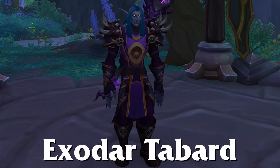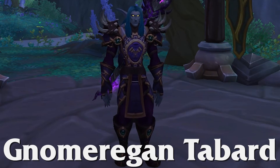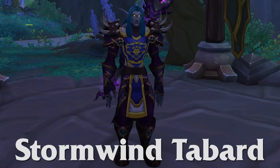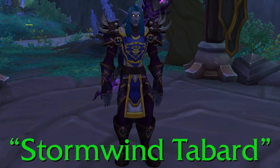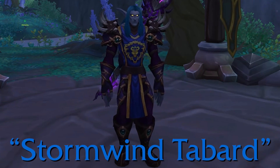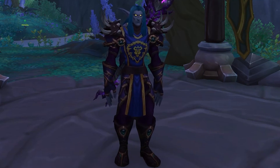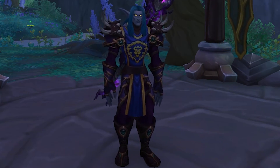The factions you need Tabards for are: Darnassus, Exodar, Gilneas, Gnomeregan Exiles, Ironforge, and Stormwind. Important note: the green quality rep-giving Stormwind Tabard should not be confused with the blue quality Stormwind Tabard you get from the Dwarven Bunker in your Draenor Garrison. Yes, they have exactly the same name. The Draenor Tabard is a higher-res and nicer-looking Stormwind Tabard, but it will not gain you rep for kills in dungeons.